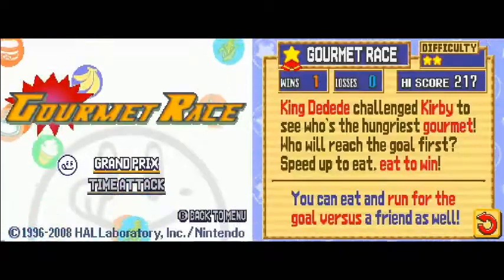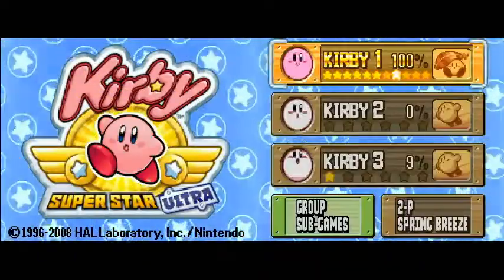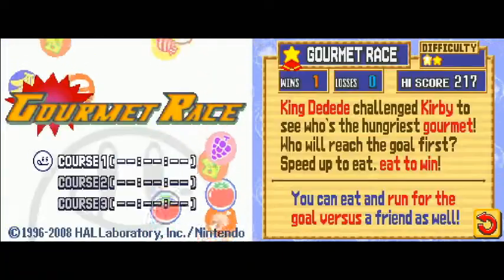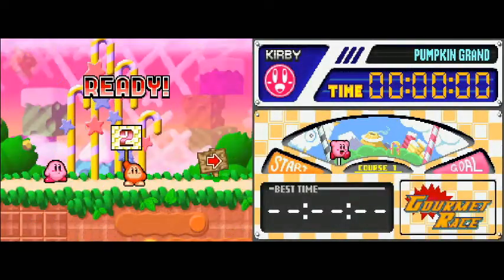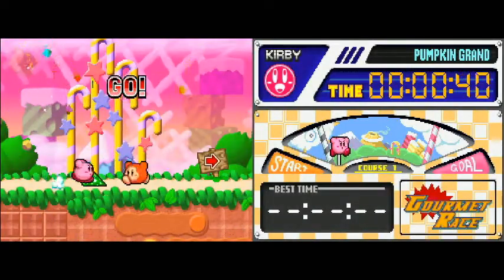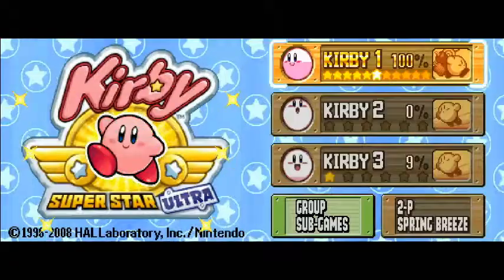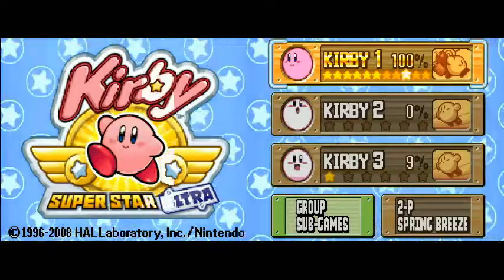We'll do Gourmet Race. You actually have to go into the game. We'll just do time attack — 3, 2, 1, go! — and then quit. There we go. Gourmet Race has Kirby with all the food.